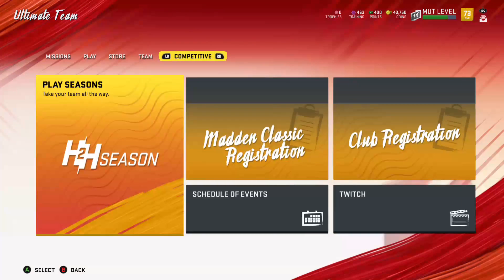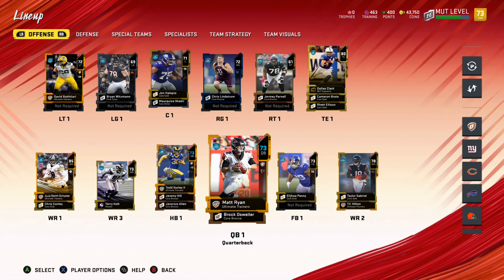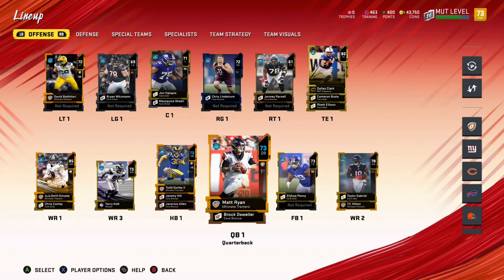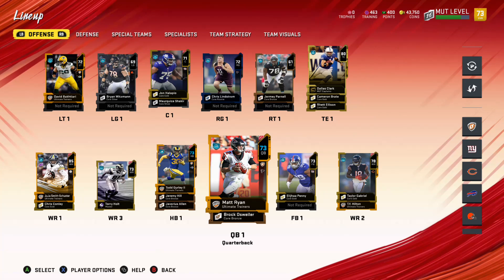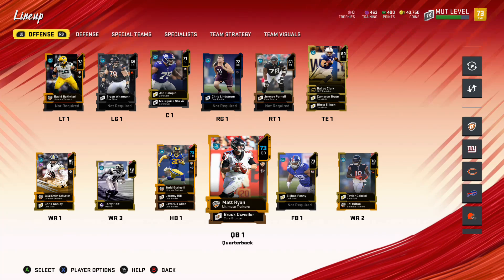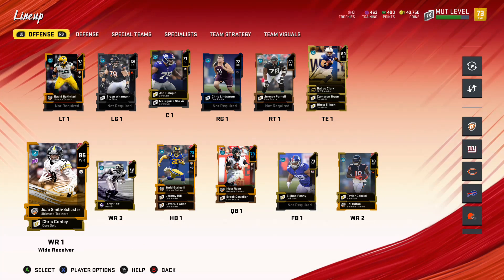Today's video, first of all, let me give you a really quick update on the team. So this is what we got going on offense — I got that 85 overall JuJu Smith-Schuster. This is the team, a lot of improvement since the last video. I just got Taylor Gabriel, Torry Holt the master, and JuJu Smith-Schuster.